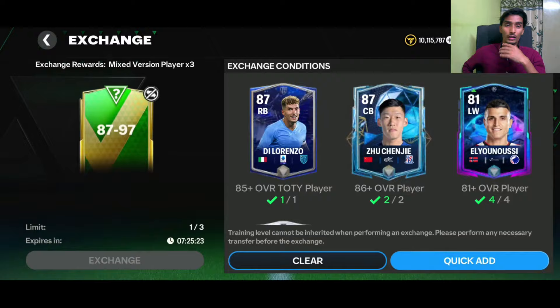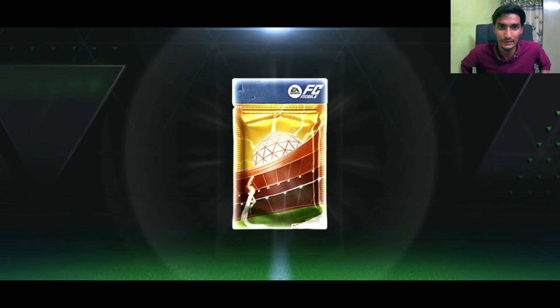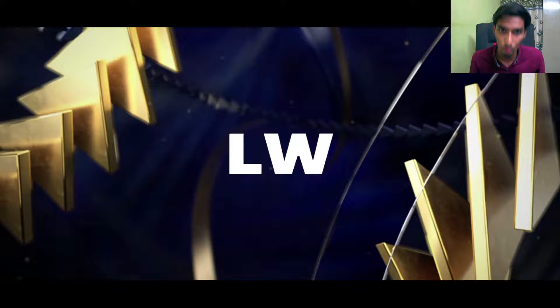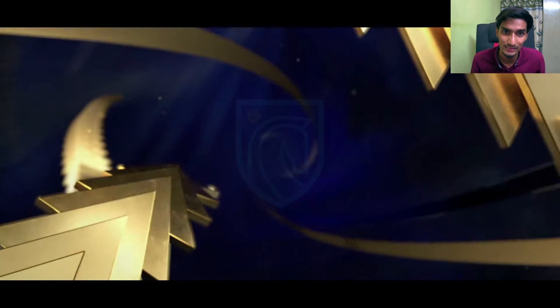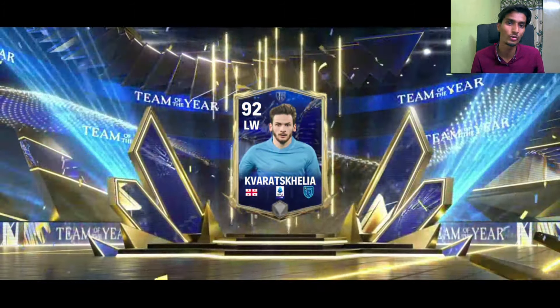Quick add and hope for the best in another 87-to-97 rated pack. Let's see what we can get — it's a Team of the Year card. It's Cuaradona, let's see what version it is. It's a 92-rated Cuaradona.